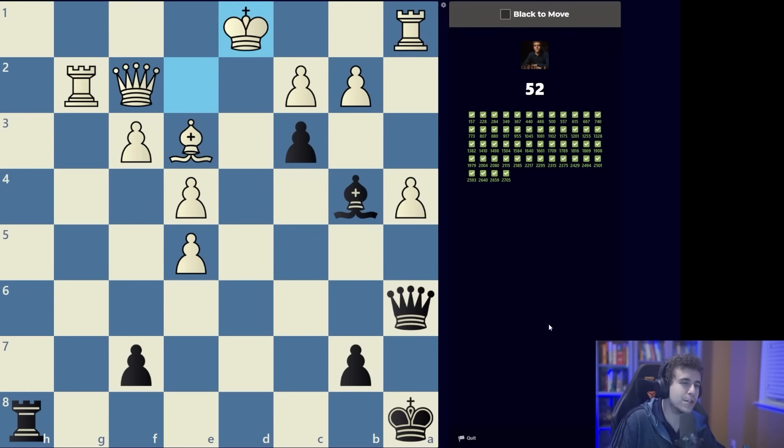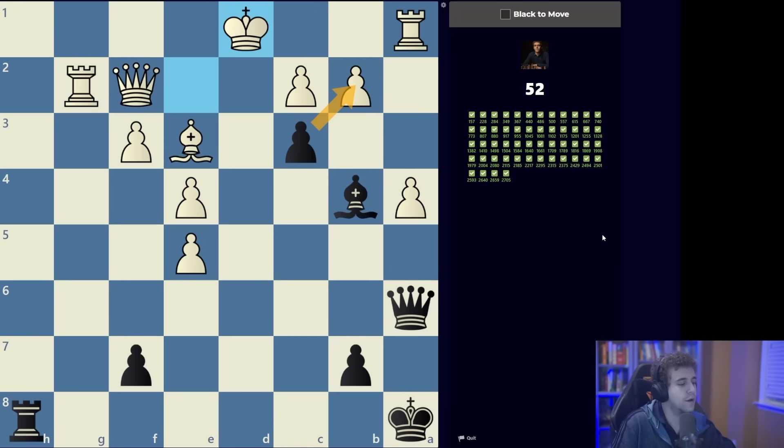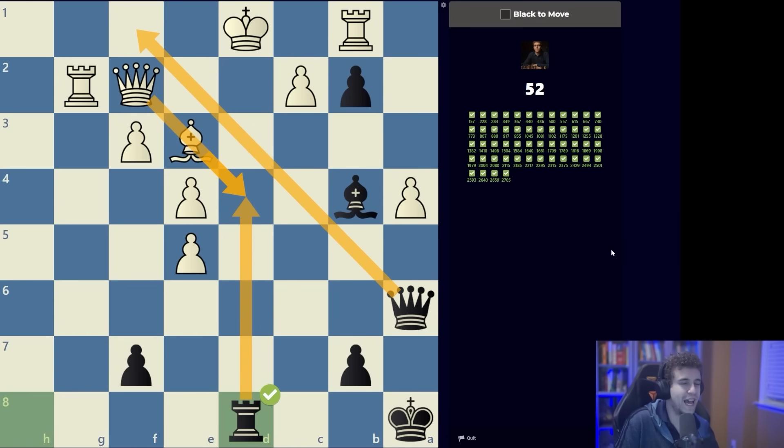Now we need to decide between checks: rook h1 and rook d8. Rook h1 check — white can simply block with rook g1, I don't see the point. Rook d8 check allows the king to escape to c1. Are there any non-checks or captures that could heat up the attack? Yes: c takes b2, which carries a huge threat against the rook. If white goes rook b1, the pawn controls the c1 square. Then rook d8 is going to be absolutely devastating — the bishop has to block, and if it blocks on d4 we have rook takes d4, queen takes d4, and then queen f1 checkmate.